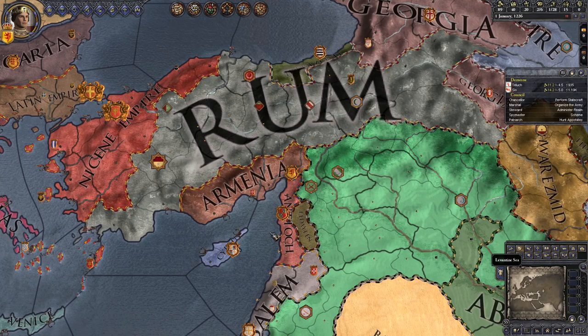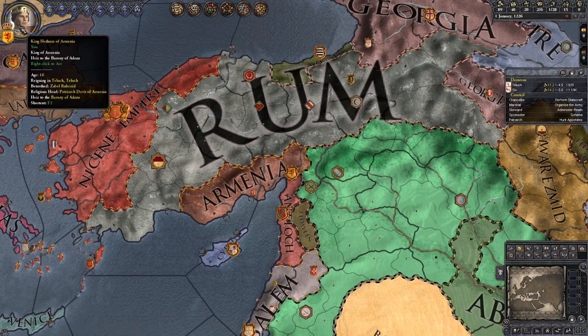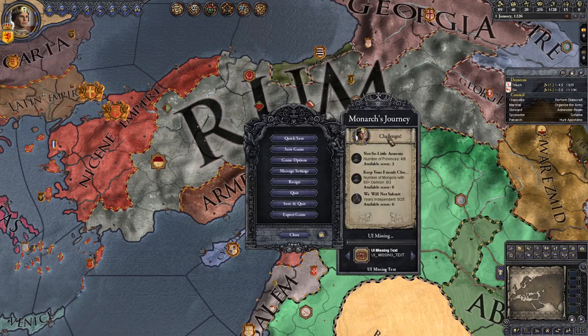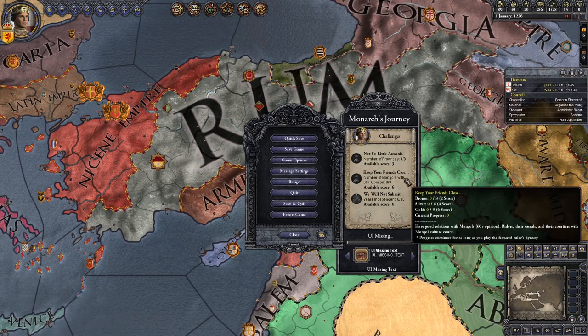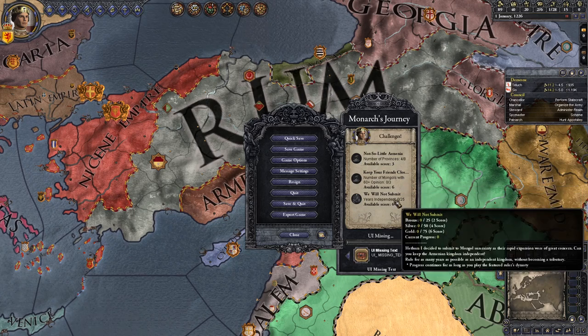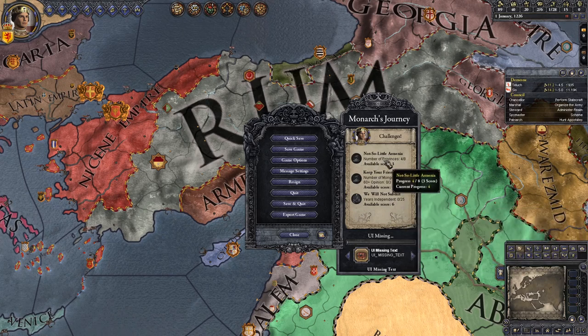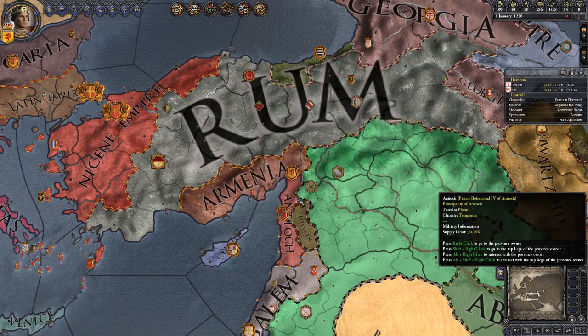Hello and welcome to another video. I hope everyone has had a wonderful Easter. Let's get started with a new character — our 10th Monarch's Journey character. It's King Hathem of Armenia. His tasks are to control eight provinces — double the current amount — to have nine Mongols with 60-plus opinion of any character of our featured ruler's dynasty, and also to rule independently for 75 years. All of these tasks are to be done with the ruler's dynasty, not necessarily our current character.